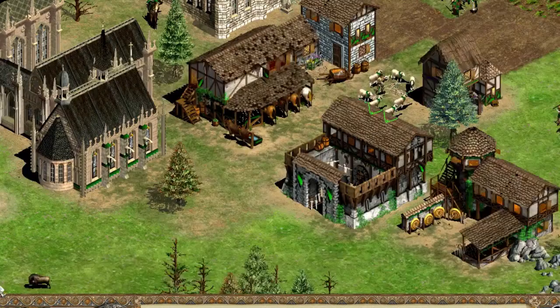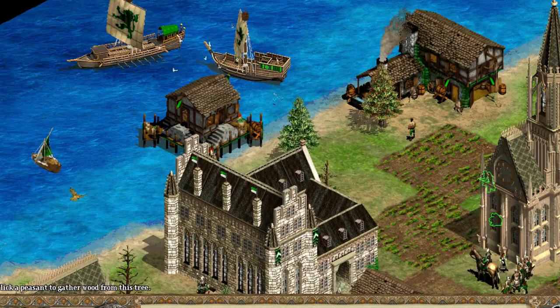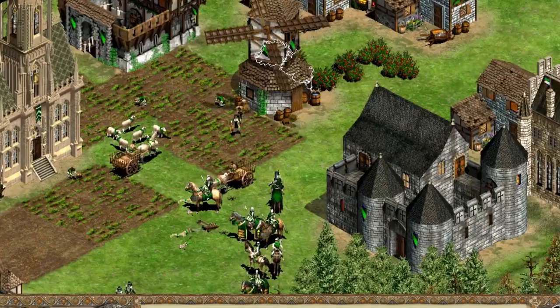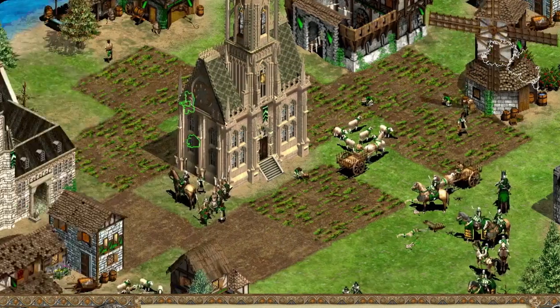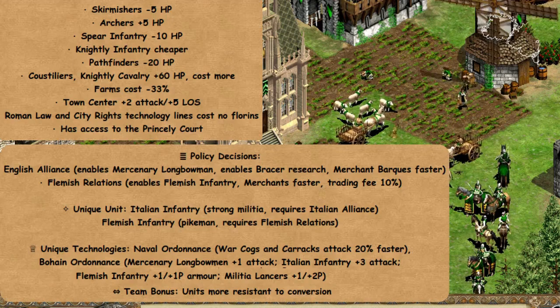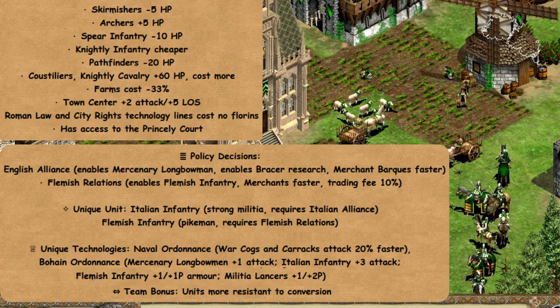Next, we venture into the Age of Chivalry mod, another fantastic modification for Age of Empires 2. Here, the Burgundians showcase a distinct playstyle with their own set of bonuses and unique units. In the Age of Chivalry mod, the Burgundians receive various bonuses including adjustments to unit hit points, cost reductions for knight-line infantry, and the availability of unique units like Italian infantry and Flemish infantry. These changes present new tactical possibilities for players seeking a fresh gameplay experience.